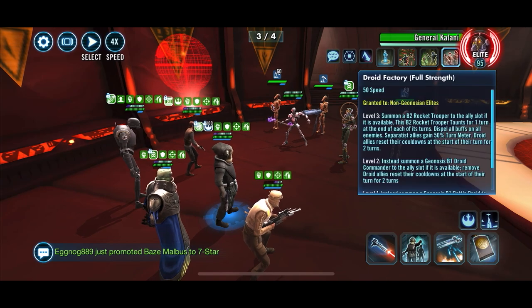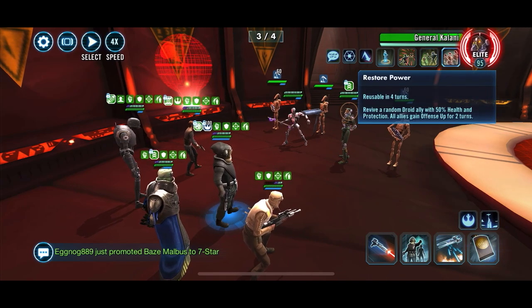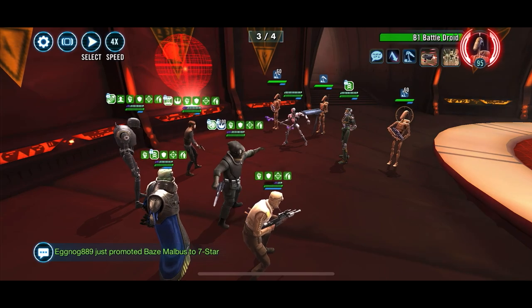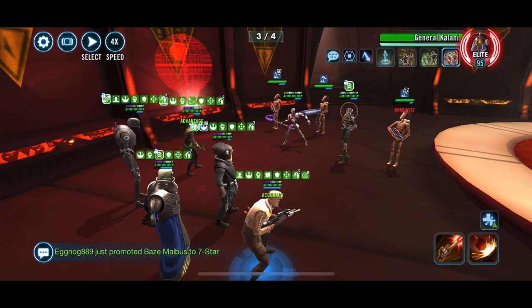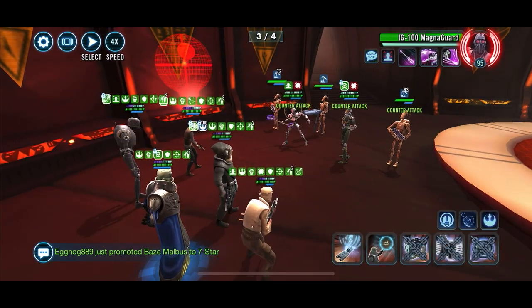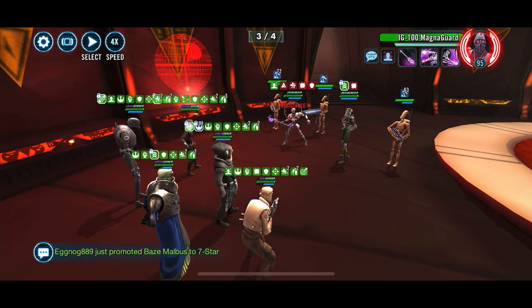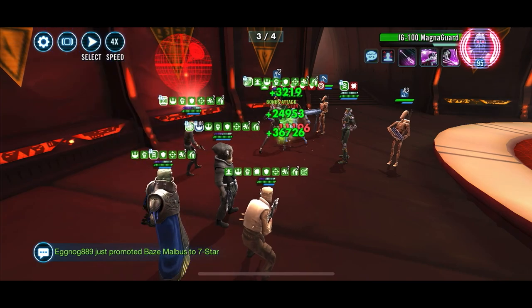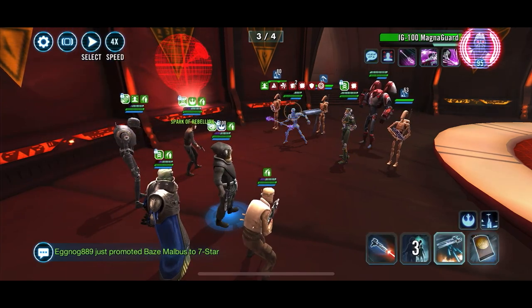You want to use Raddus's mass assist on any of the droids — the B1s or B2s — so that you can whittle them down as quickly as possible. Of course, don't make the same mistake I did right there and mass assist when the General is sitting there, because you can only remove so many stacks per turn, not per hit. It's a bit frustrating, but whatever, we move on.